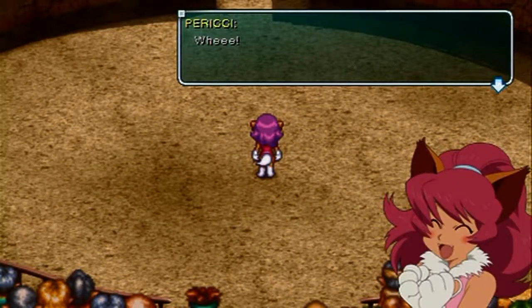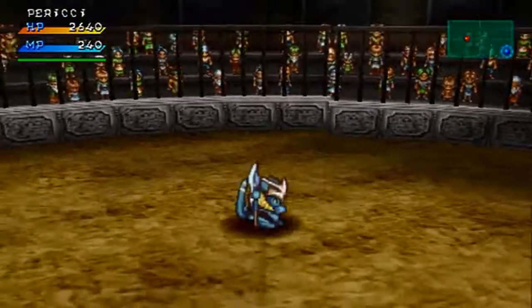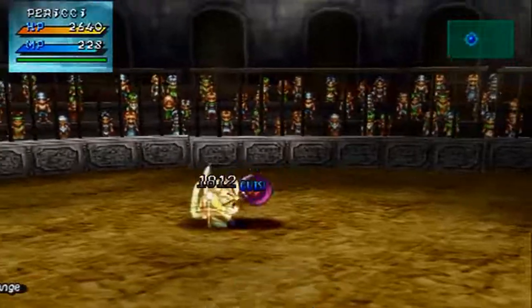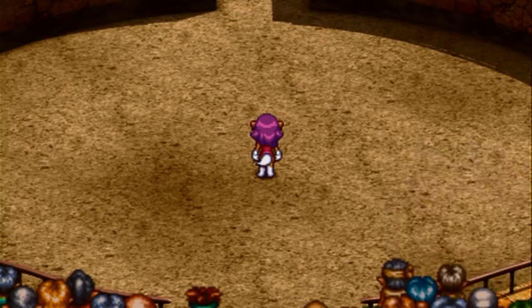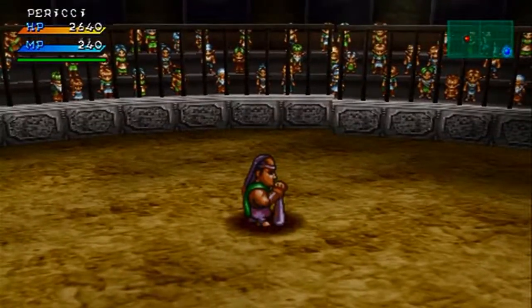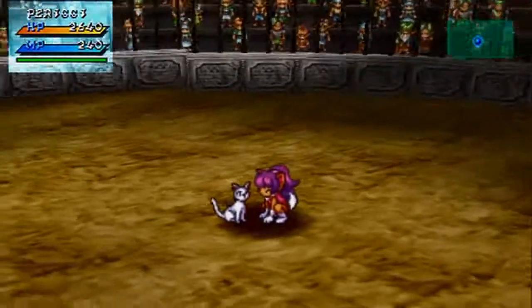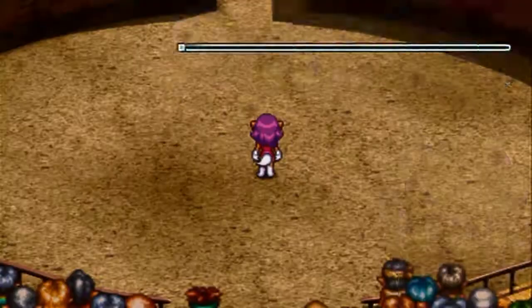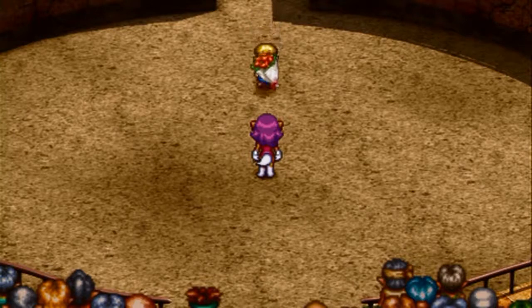I wish it was like Star Ocean the Second Story — the arena system there had it where you could go to Rank A right from the beginning. On this game I think you have to unlock the ranks on each character. For example, after I finish Rank H, I should be able to access Rank G, but only on Preachy. I'm hoping to be able to complete Rank A, but I probably won't — I will at least get some experience. And if I can complete Rank C, I get the Omega SFT.